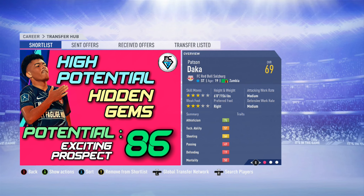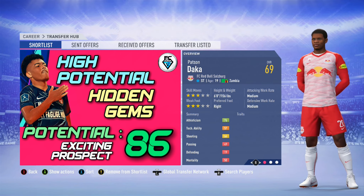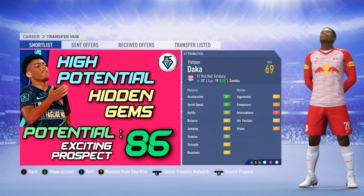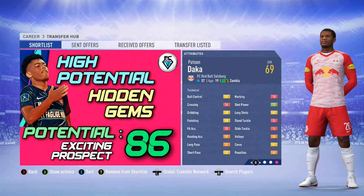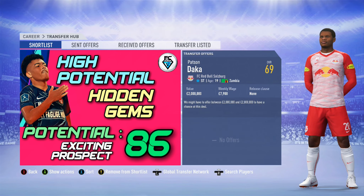If you're looking for a bargain striker, they don't come much better than Patsen Dacher from RB Salzburg in Austria. He's 19 years of age, with three star skills and a three star weak foot. He's six foot tall, 69 overall with a potential of 86. For someone who's tall, he's got very good pace and is very physically strong. An excellent bargain striker who you can pick up in the first transfer window — he will only cost you about 2.4 million.